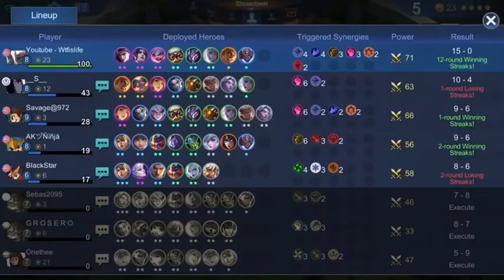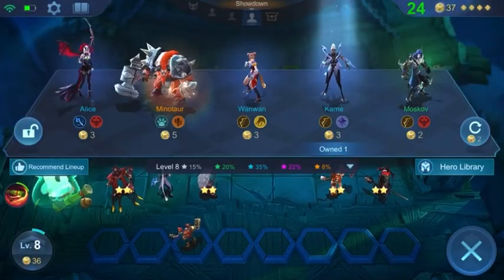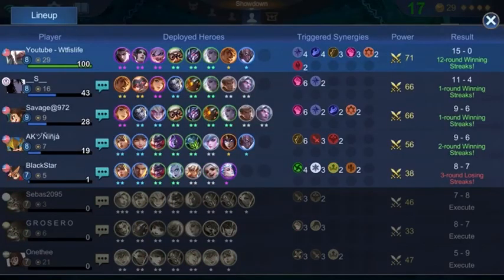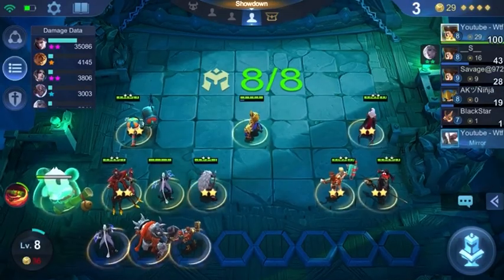We are now at 180 hit points — we've gotten a shield four times. We're going to get the Minotaur now as our last hero, which gives Claude a bit more sustain and adds even more CC.